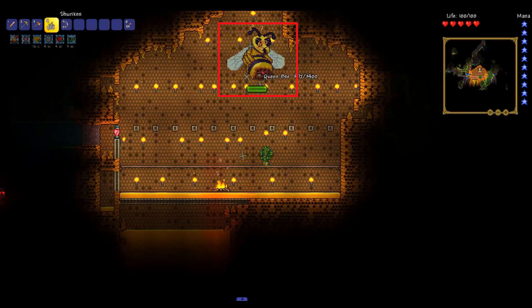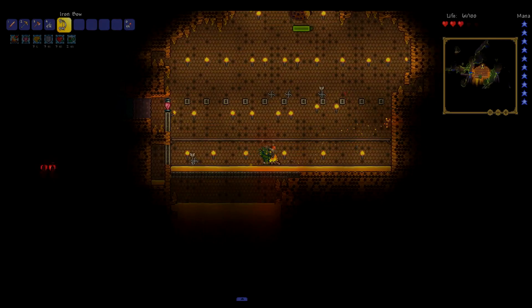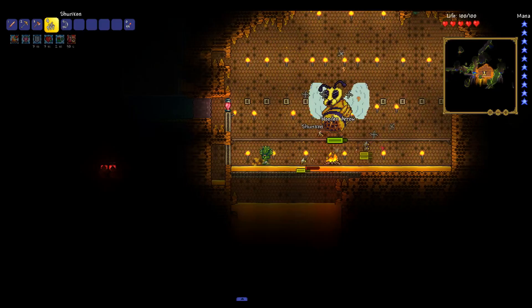When she hovers above you, switch to shurikens and shoot them straight up at her. As you can see, she is sending stingers, so we are using arrows. As you can see, she is sending bees, so we are using shurikens. Continue to use this strategy until she has been defeated. Remember to use healing potions when you are low on hearts.